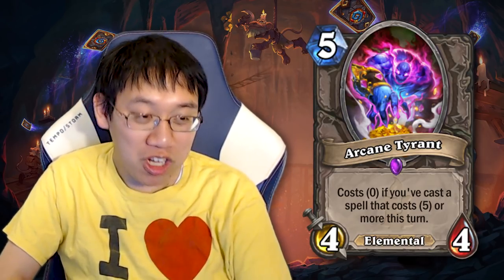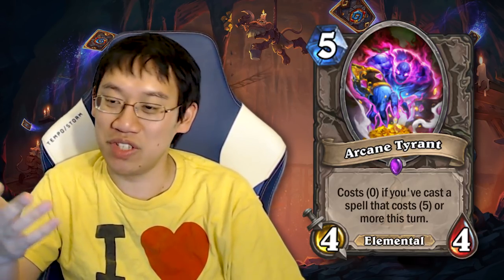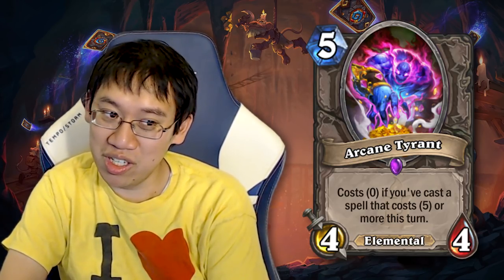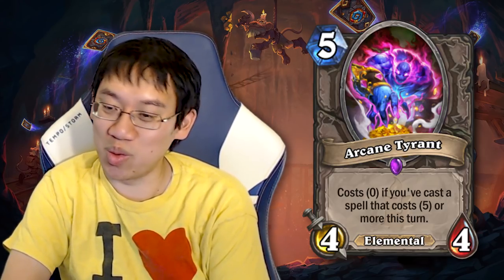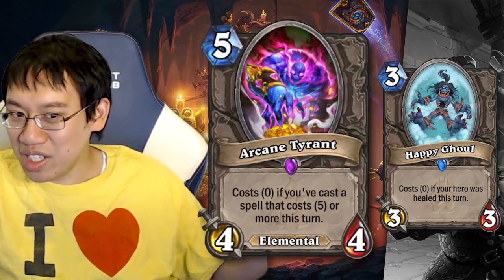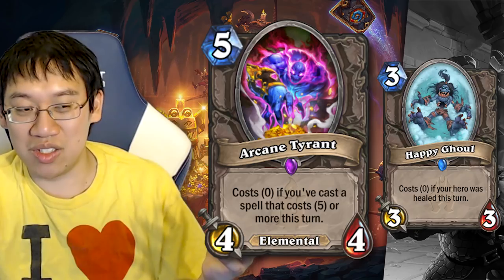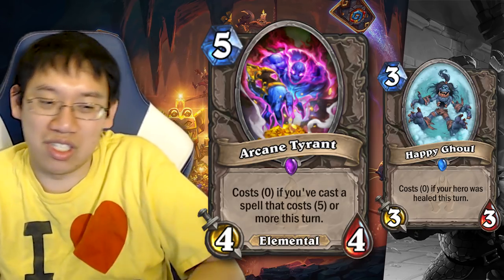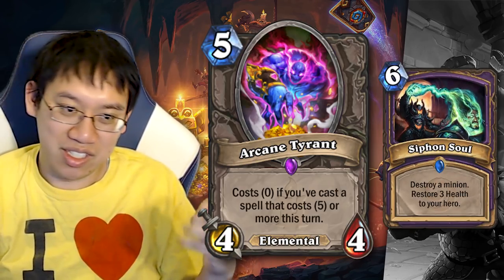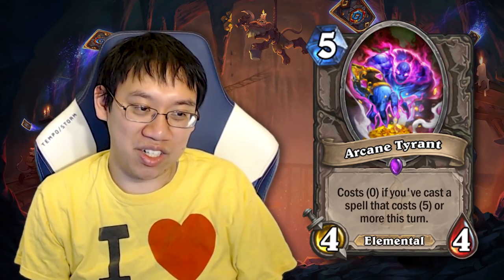Arcane Tyrant. 5 mana, 4/4 that costs 0 if you've cast a spell that costs 5 or more this turn. One deck that immediately comes to mind is Jade Druid, and of course there are many other decks — like Mage. Getting a free 4/4 is actually pretty powerful. There has been some comparison to Happy Ghoul, which is a 0 mana 3/3 if you've healed. But casting a spell that costs 5 or more is more fluid — it's not easier than healing necessarily, because as Priest you spend 2 mana to use your lesser heals, making it like a 2 mana 3/3 that doesn't affect the board. When you're casting a spell that's 5 or more, that's generally because you actually want to do it — and then you get a free 4/4 with it. With Warlock, you have Siphon Soul or Drain Soul. Instead of Siphon Soul and getting a 3/3, you can get a 4/4. I see a lot of decks that Arcane Tyrant can make its way into.